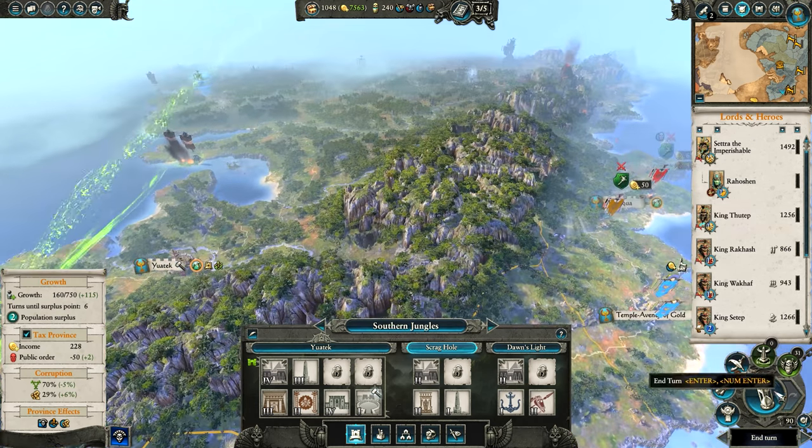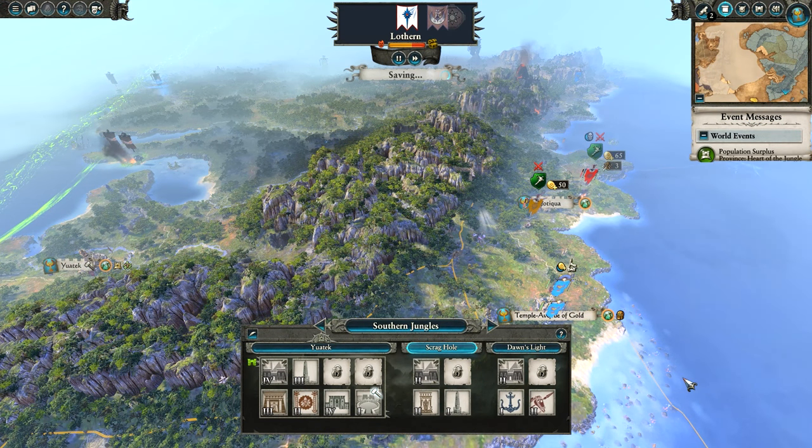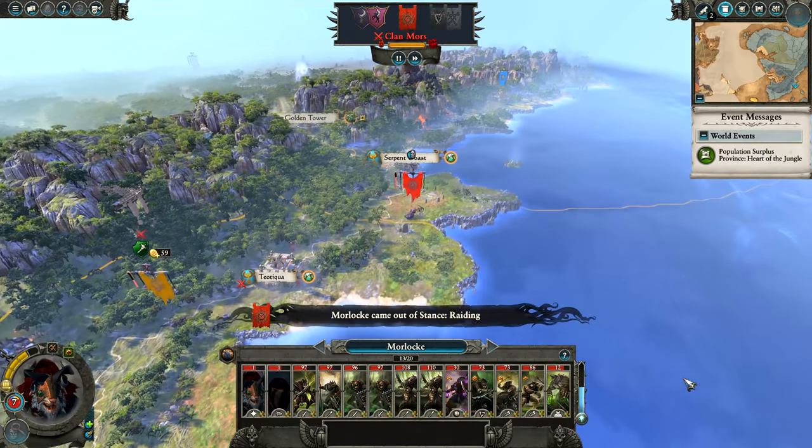That's all of our armies moved — let's move on to the next turn. One thing I want to do is hold on to these Canopic Jars because once we get to around 300 we can create epic gear, so I'm going to try and do that where I can.